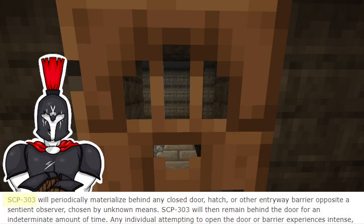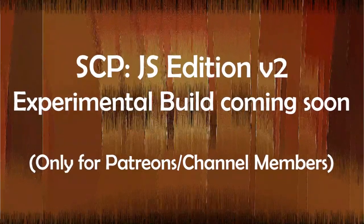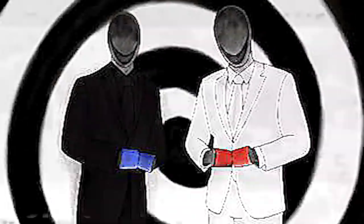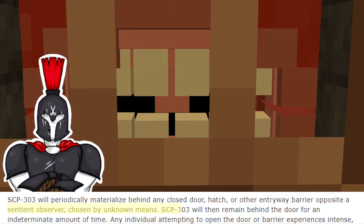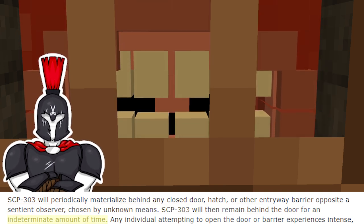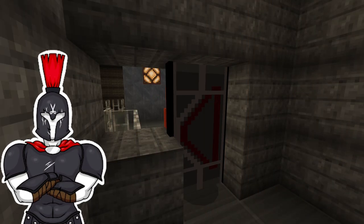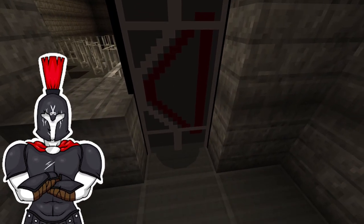Abilities: SCP-303 will periodically materialise behind any closed door, hatch, or other entryway barrier opposite a sentient observer, chosen by unknown means. SCP-303 will then remain behind the door for an indeterminate amount of time. You know how SCP-303 makes people scared of opening it? Well, our Minecraft version is fearless and thus isn't affected.